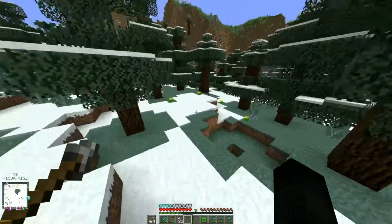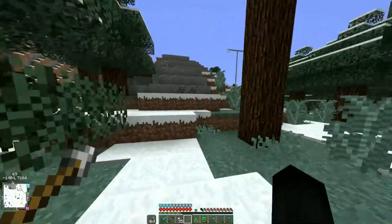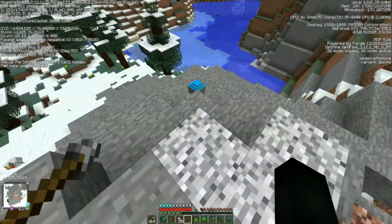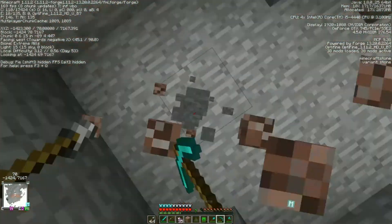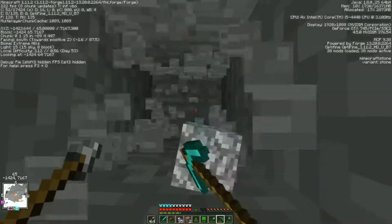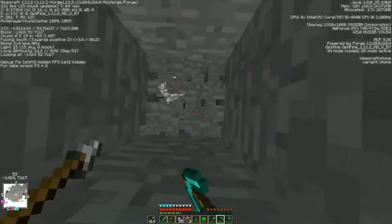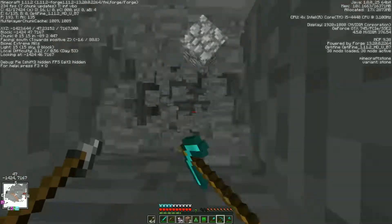Currently what we want to do is focus on - I think this is going to be an Extreme Hills type of biome. We're in Extreme Hills currently according to this. If we could find Extreme Hills Plus we'd be even better off, because there's a chance of getting double veins of Emeralds. Emeralds can only spawn in single veins unless you're in one of the Extreme Hills Plus biomes.